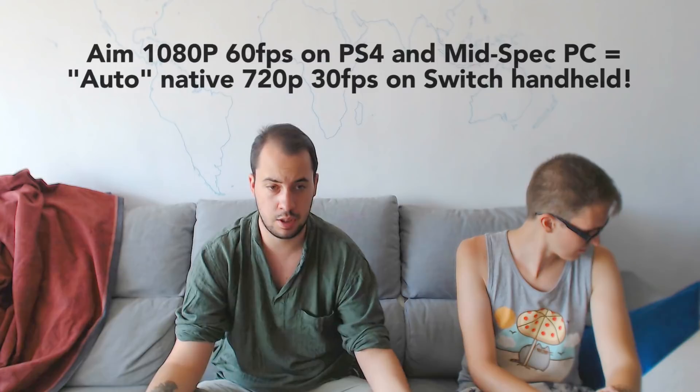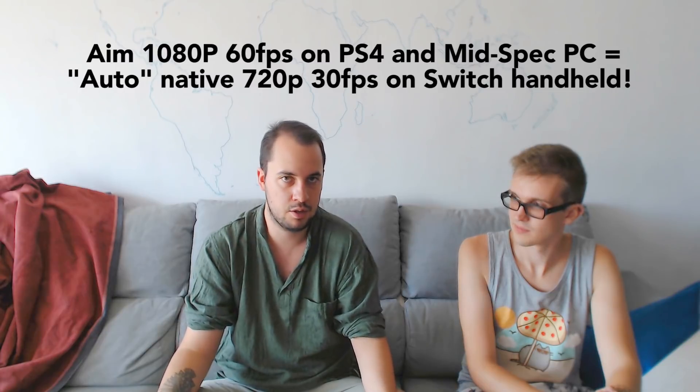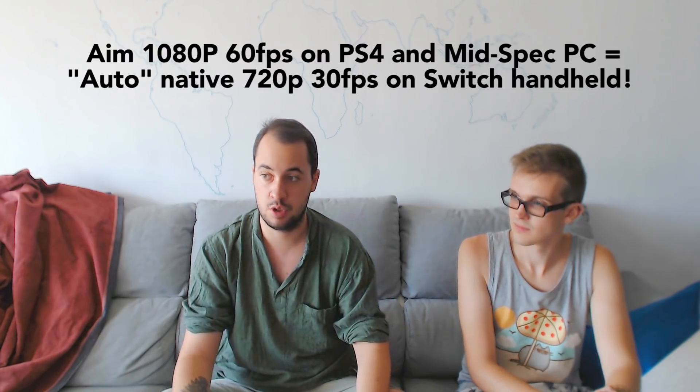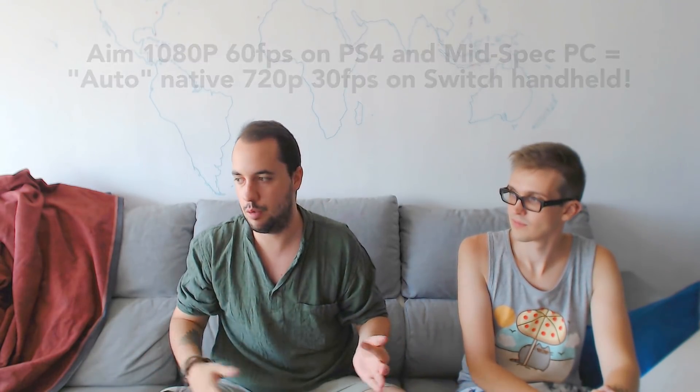So obviously the first point is optimization — that's a big one. In my experience after releasing Infernium on Nintendo Switch and having worked on other titles on Nintendo Switch and PS4, let me tell you something. If you aim a game for PS4 at 60 frames and 1080p, then you're good to go on Switch at 720p and 30 FPS. It's kind of automatic. Of course you need to do a little adjustments here and there, but nothing dramatic. It's mostly about focusing on spikes in some areas. The question is: how do you make a game work at 60 frames on a PS4? You just optimize.